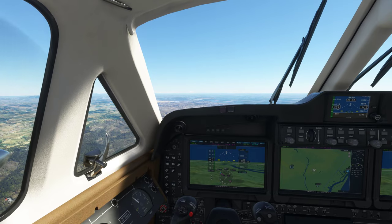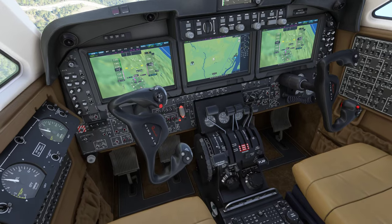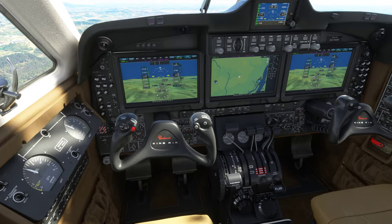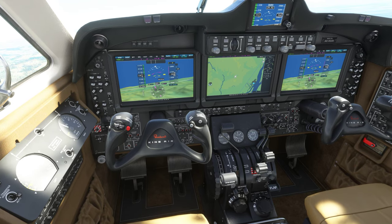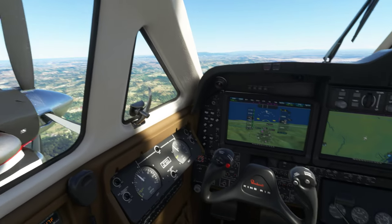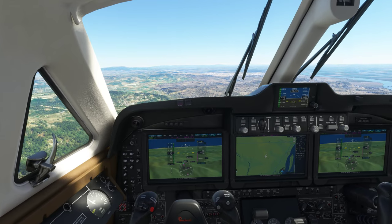Let me do it one more time to show you. I don't want reverse thrust — I just want idle. I accidentally put it on reverse thrust — my fault. Now it's on idle. Put both down, put one to feather, let's wait just to see the feather position... there it is. Now you can adjust the other one with the mouse. That is the workaround — simple as that.